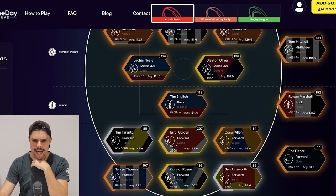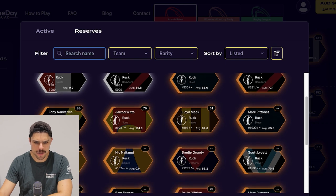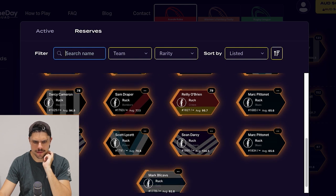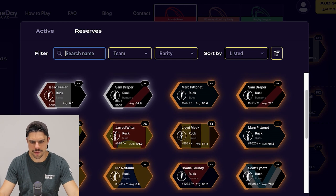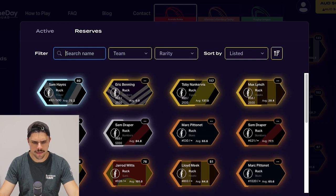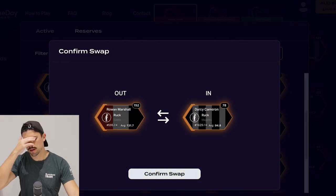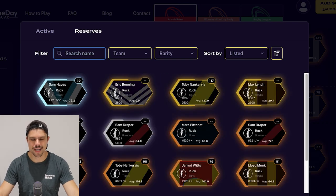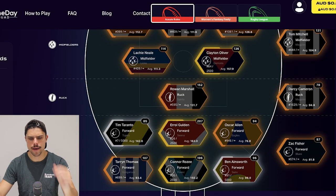Marshall needs to come onto the field and I need to find a backup ruck. Pittonet didn't play on the weekend. Meek - no, they're not in finals. Lycett, Grundy - probably not. Is it going to be Darcy Cameron? I don't know if Pittonet's injured or just not getting a game. They got TDK back, don't they? Sam Hayes - no. I think I'm going to have to go Darcy Cameron as my backup ruck - that's not the end of the world, he's only a backup ruck. Tim English comes out. This would have been a lot easier if the Bulldogs had made the finals, but then GWS wouldn't have - that would have hurt me too. So Marshall is the ruck with Darcy Cameron as backup.